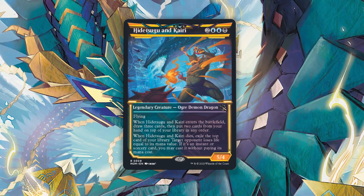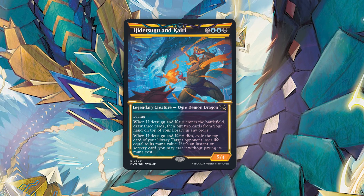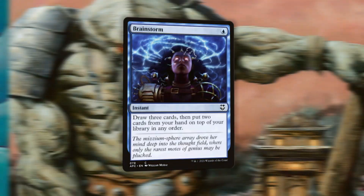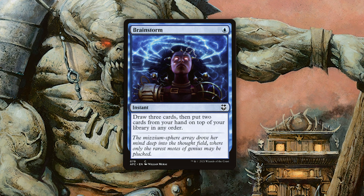The legend rule normally sucks, but we can abuse it big time. Hidatsugu and Kairi can be copied by any number of copy spells, and sure you're going to have to kill it immediately because of the legend rule, but that entire process is going to trigger every part of this card. You brainstorm, then you cast — as many copies as you want to include, you can. Use the legend rule to your advantage.